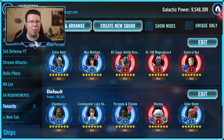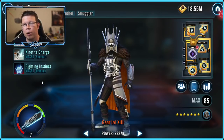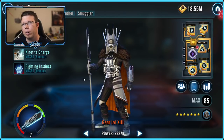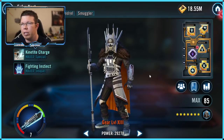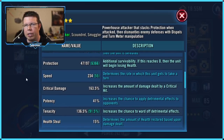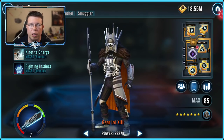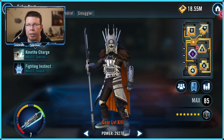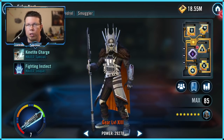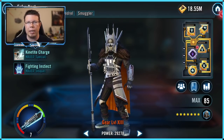We're in the game — first up, Nest. If you've seen any of my alt streams, you know that Nest has a lot of tenacity on her. Recently I've been putting more health on her, but the fact is she likes to have a lot of tenacity. She wants to counter — that's one of her big things. When she counters, she also does a lot of health stealing, so she really wants that interaction.